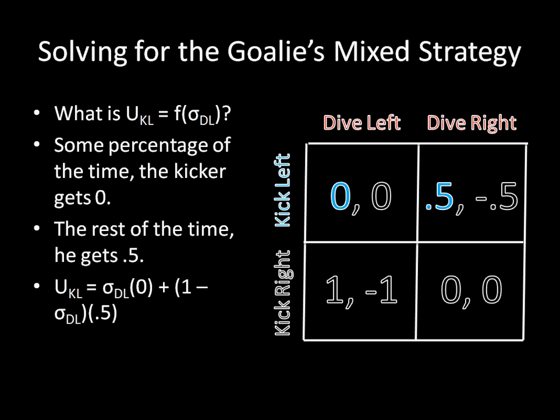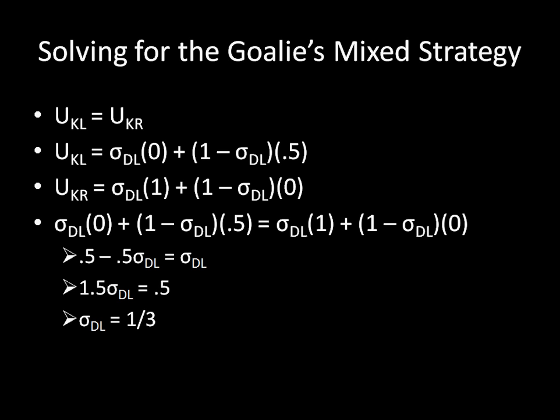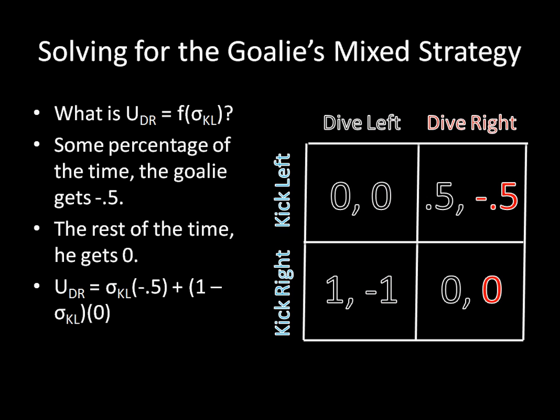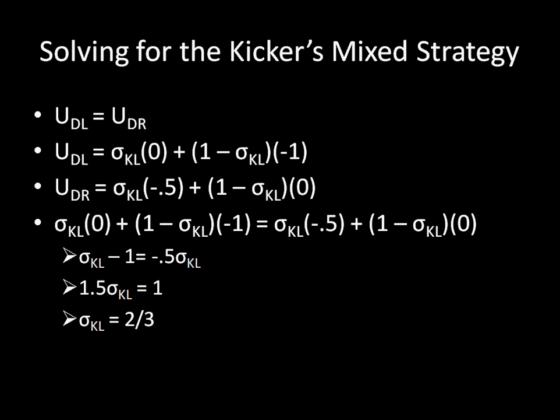To find the answer, we repeat the same procedure as before, except using this new payoff matrix instead. We will start with the goalie's mixed strategy. This covers the utility function for always kicking left, and this covers the utility function for always kicking right. We combine them together and solve for sigma, and that shows that the goalie will dive left a third of the time and dive right two thirds of the time. If these steps are still a little bit unclear to you, I invite you to pause the video and go through them one by one on your own. Now let's move to the kicker's move. We combine the two equations and solve for sigma, and that gives us that the kicker will go to the left two thirds of the time and to the right one third of the time.